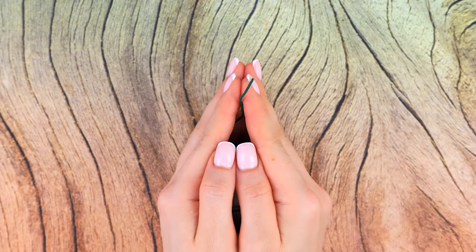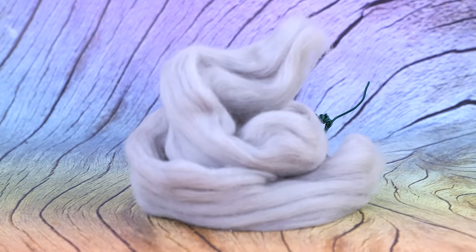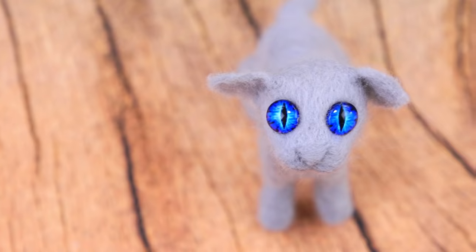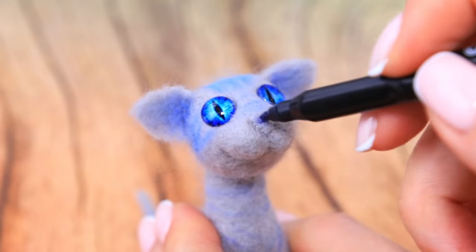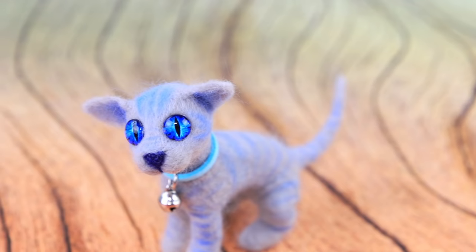Make a frame out of wire. Felt grey wool and shape it to make a cat. Look at those cute eyes! The fur is such an unusual color! Highlight the fur with dry pastels. Draw a dark nose. Add a collar with a small bell to the neck. Meow!